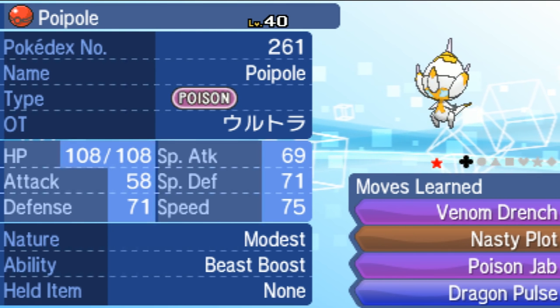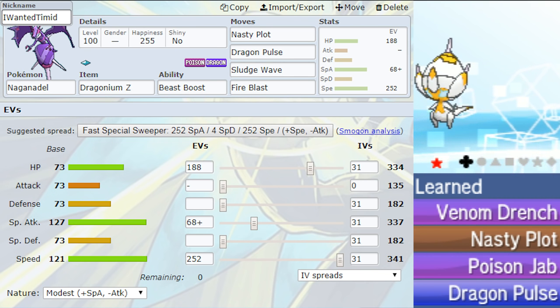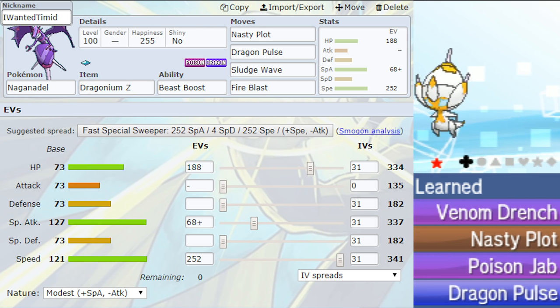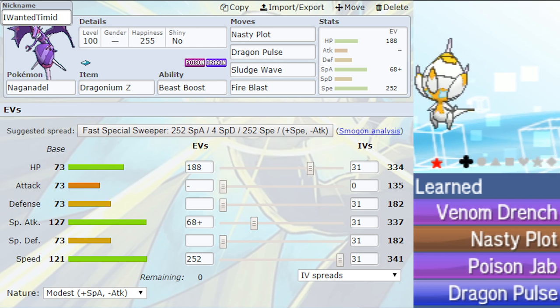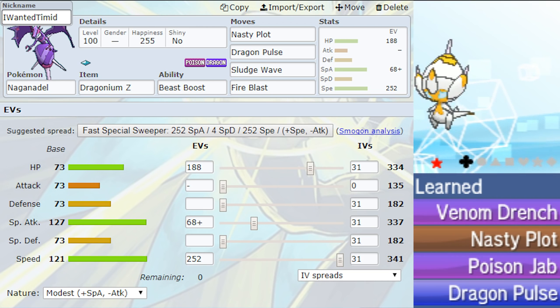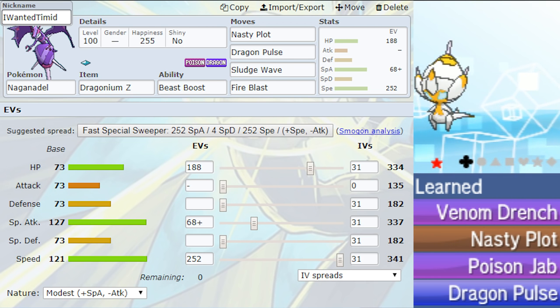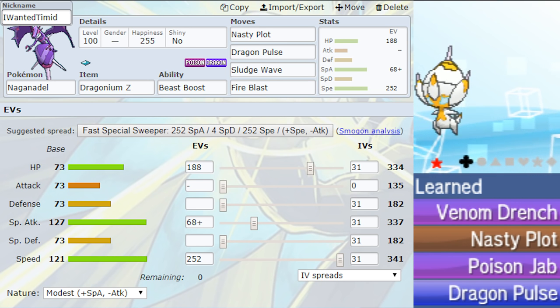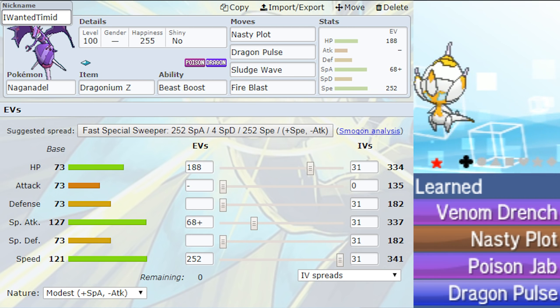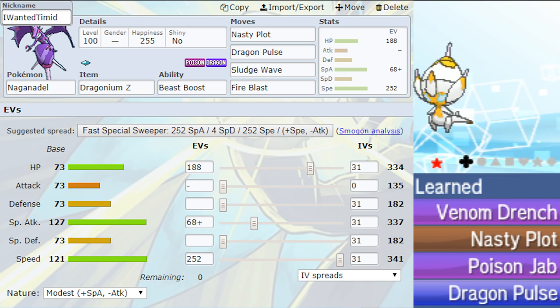Since we're stuck with Modest nature, I thought of a way around it. You kind of need Timid Nature for speed, because you've already got Nasty Plot to boost your Special Attack. So I was thinking a build of max Speed — you could put about 68 EVs in Special Attack and about 188 in HP. That way, you'd be able to get a Speed boost from Beast Boost, but use Nasty Plot to boost up your Special Attack. I'll put that set up on the screen from Showdown. That could be a way to get around Modest over Timid Nature, which sucks.